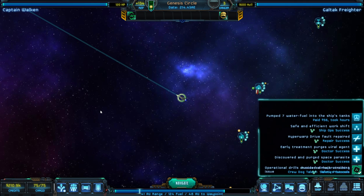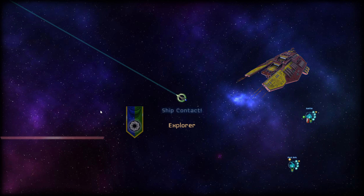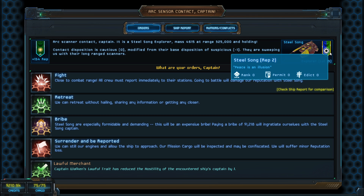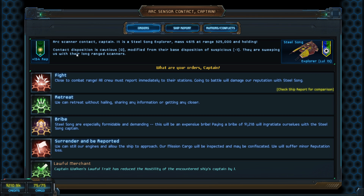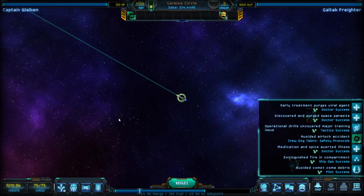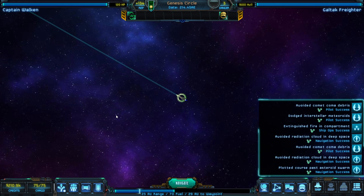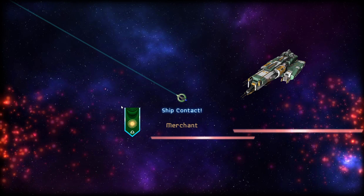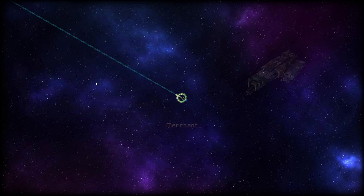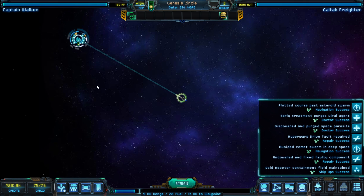We have an explorer ship encounter. Our rep is two, which is fine. As long as we don't fight or do any missions against Steel Song we should be okay. It's always good to build rep with all factions, and Steel Song is one of the scarier factions to tick off.